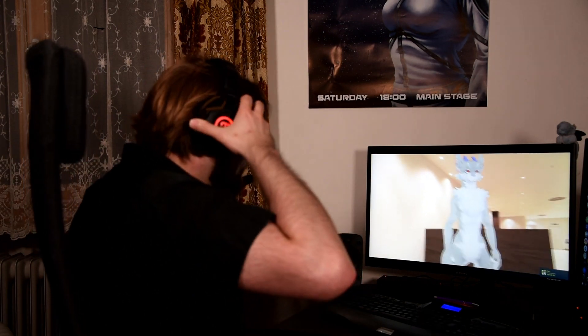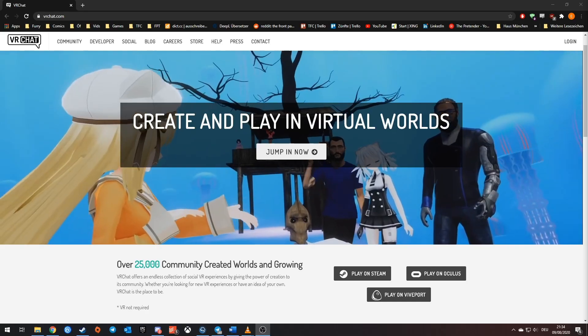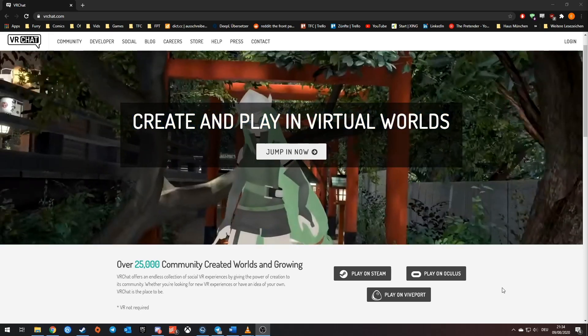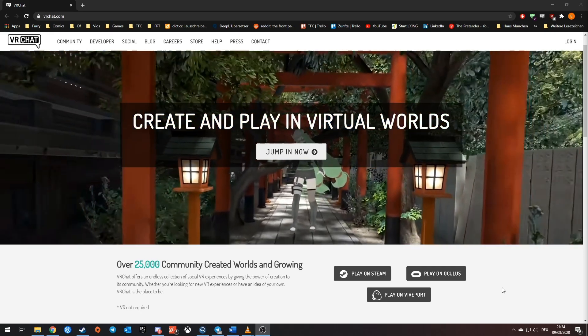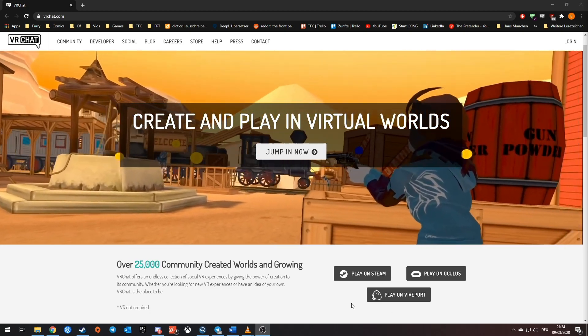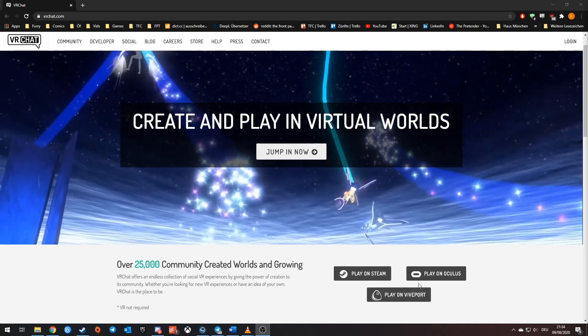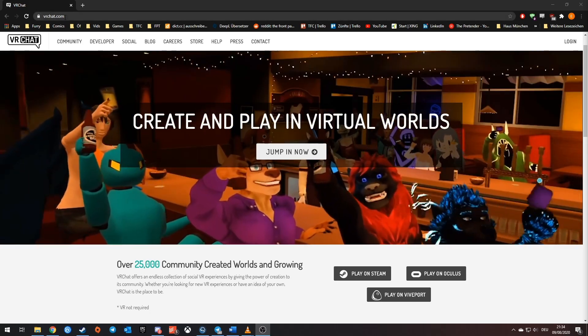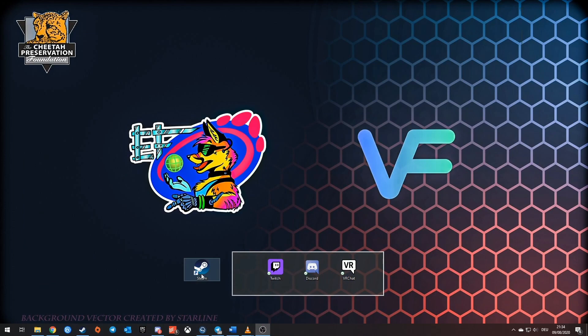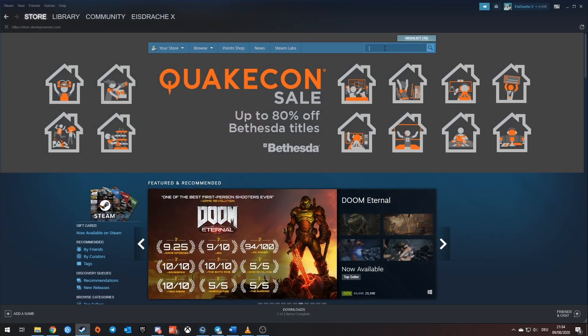Let me show you how. Like with any software, we first need to download the game. It is completely free to play and doesn't have any microtransactions or loot mechanics to worry about. You can either download it on Steam or the respective store for your VR headset — you can find the links on VRChat.com. For now, I will show you how to join on a regular PC with Steam: simply open up Steam with your account and search in the store for VRChat.